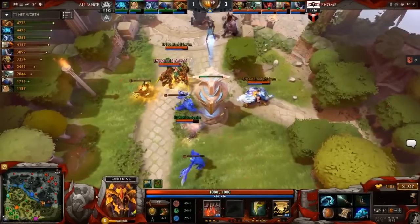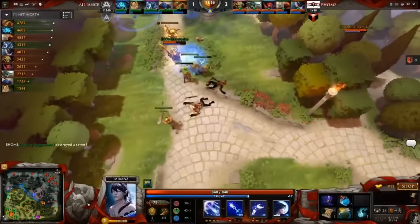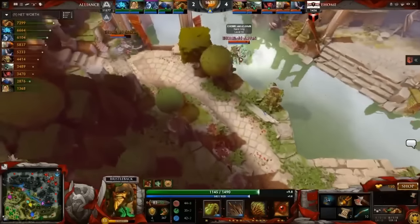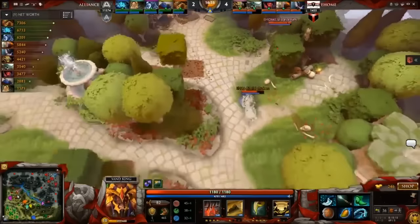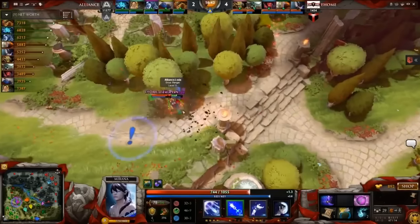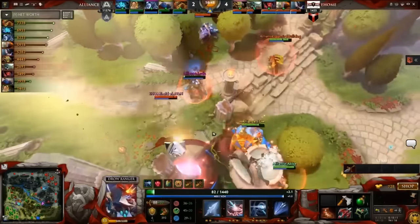They'll pop the Fortification. Loader getting the space down bottom on the Drow. Mid lane still being farmed up by S4. Alliance just trying to make the most of the other lanes whilst EHOME put their full efforts towards taking this Tier 1. Is he really the hero that you want to be making the jump with? That's the question. They head over towards the top. EHOME has a lot of warding out here — they've got good vision of this area. They know that Loader's alone. This will be a good kill.